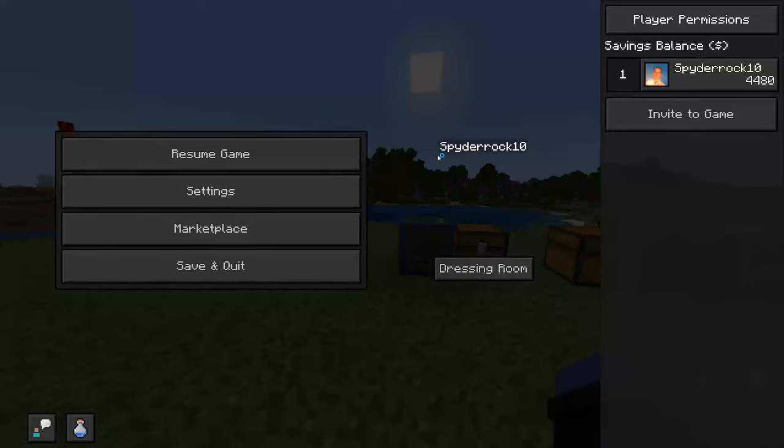Now you may be thinking, why spend resources crafting an ATM? Why not just put all your money in a chest? Well, if you have money in your savings balance, every Minecraft in-game day it will be multiplied — I think it's like half a percent or something like that. But you will gain interest, meaning every day that passes you'll have a little bit more money, and the amount you gain every day is more if you have more money in your bank account.